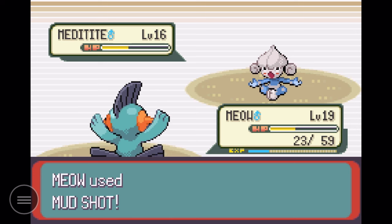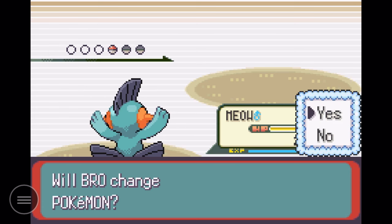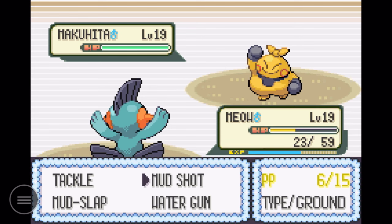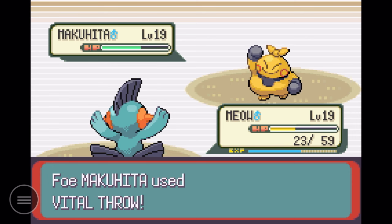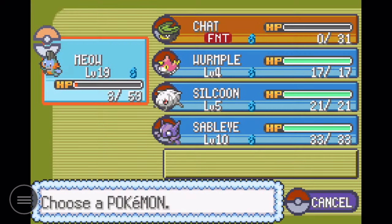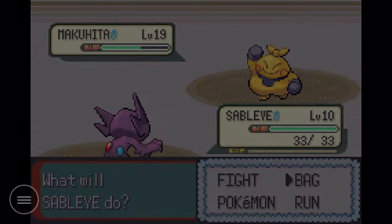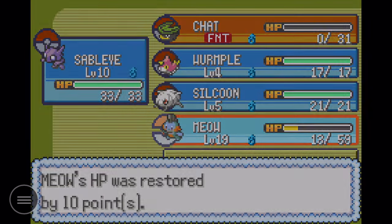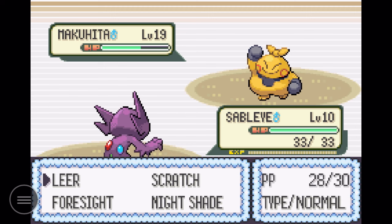That Pokemon chose to use Bide and store energy, so now it's going to pay with its life. Next up is Makuhita, who I'm not looking forward to. It probably has an Oran Berry or Sitrus Berry that heals a good chunk of health. I need to output damage quickly. Well, time to use our backup Pokemon — I'm sending out Sableye to test my theory. I'll spend some turns healing up my other Pokemon while Sableye tanks, since I'm pretty sure its physical Fighting moves can't hurt a Ghost type.